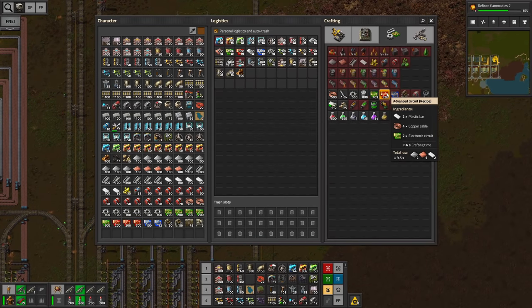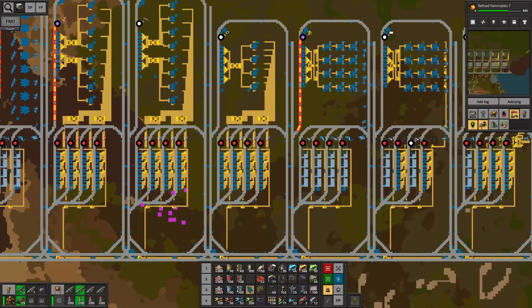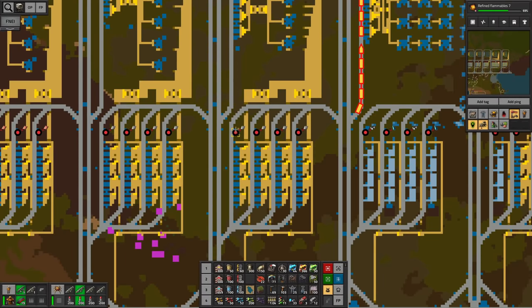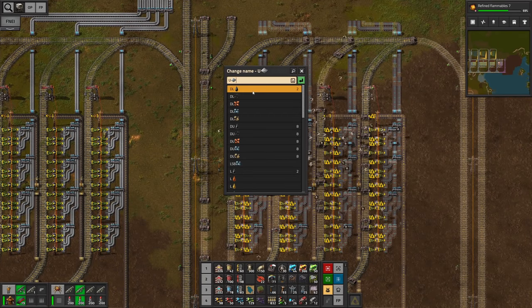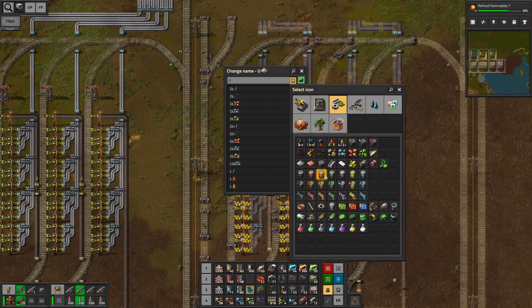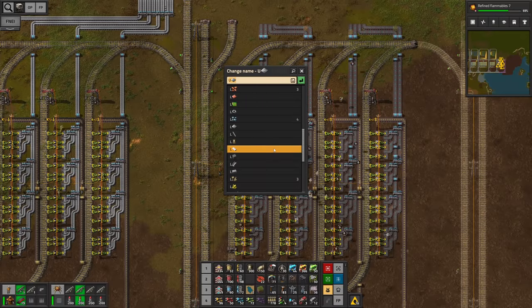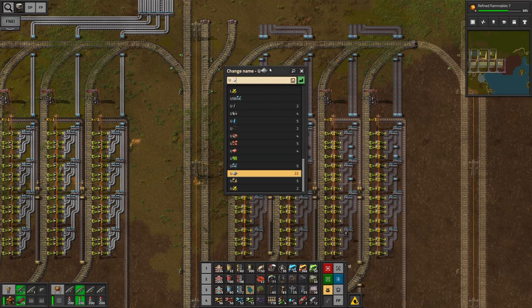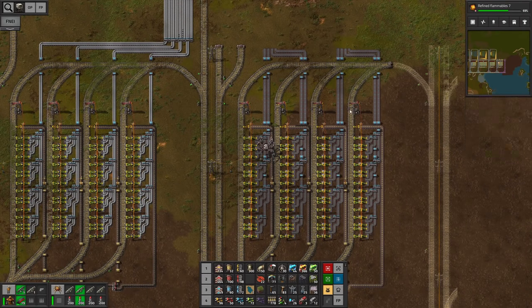For the red circuits there's a different story — we need double the amount of copper cables, then plastic bars and electronic circuits. To produce an entire belt of advanced circuits we're gonna need an awful lot of input materials, but with a train station having two outputs per station we should be able to do it. We can also fit three machines next to each other. We copy over a station with two output belts per station, paste it in here, and make sure no train arrives just yet. One input is the electronic circuit we've built, and we also need to program in plastic bars — unload plastic bars and filter plastic bars. The last two stations are copper cable stations, which we already have.